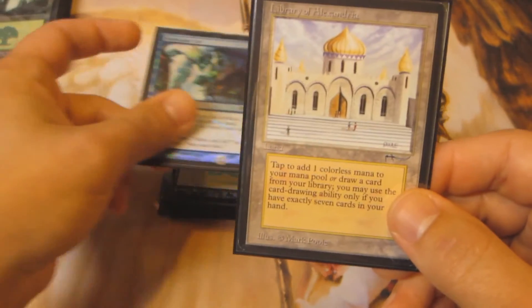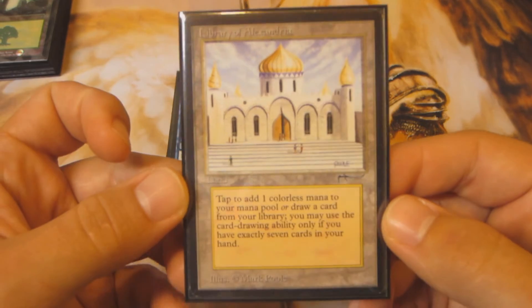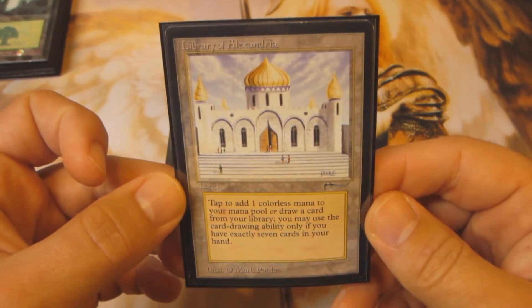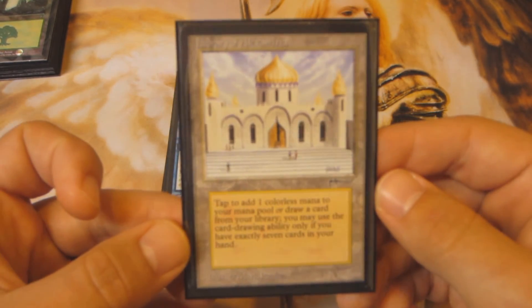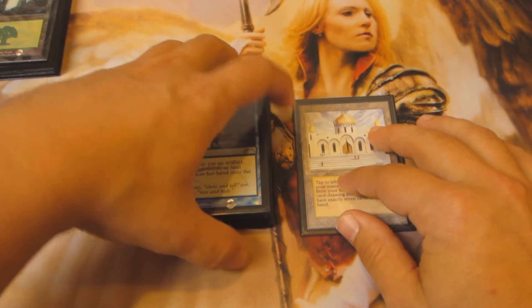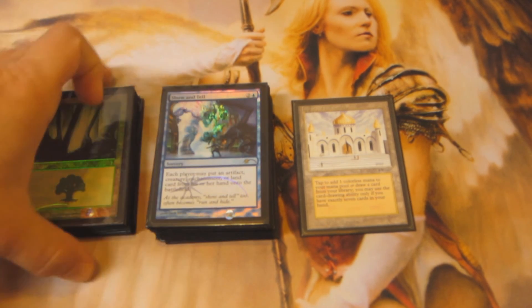And of course, needs to get the spotlight one last time: Library of Alexandria. Picked this up with some of my PayPal cash. Very happy to have this card in my cube — it's totally busted, just a sweet, sweet card. And it's in really good condition. So that does it for Pimpage Pickups number five. Hope you guys enjoyed, and I'll see you all next time.